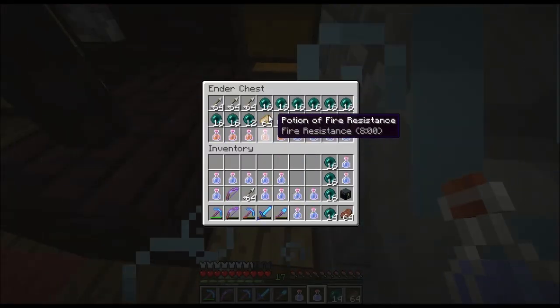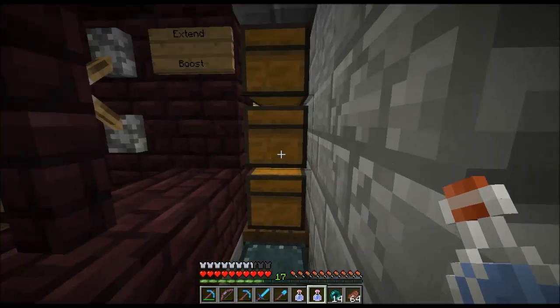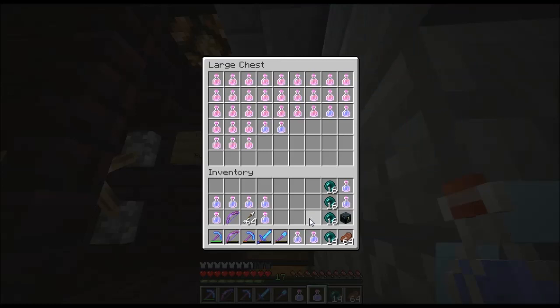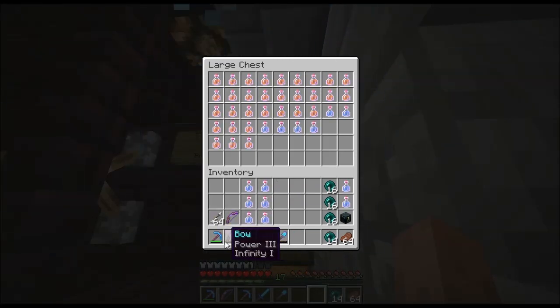I got some fire resist, lots of enderpearls, lots of arrows because I don't have an infinity bow anymore. Don't know if I need all these speed potions, I'll probably store some. Let's keep six. I got an extra bow — oh, I do have an infinity bow. It's almost dead though.